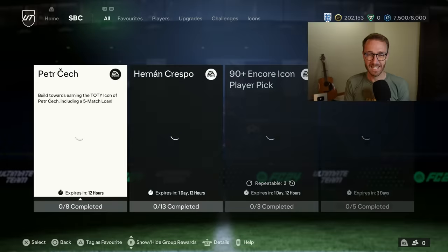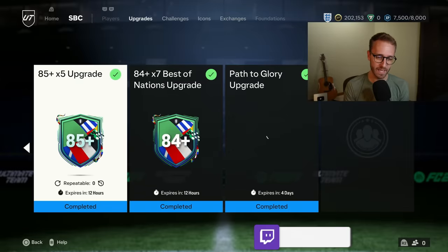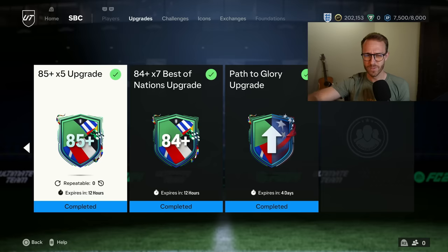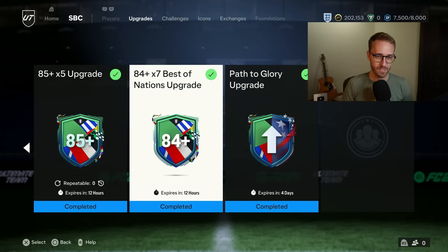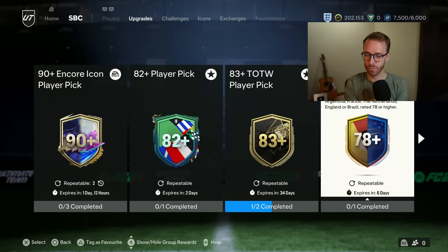On upgrade packs: I think everyone just wants the 85 times five to come back. Just refresh that SBC with the Make Your Mark design — don't give us an 83 times 10 or 84 times 7. Unfortunately I'm hearing rumors the 86 times two might return, which would be a big letdown compared to the 85 times five, especially since it was only one squad. Fingers crossed those rumors are wrong. The 84 times seven best of nations will probably be refreshed too, just like the 78 times three was yesterday.